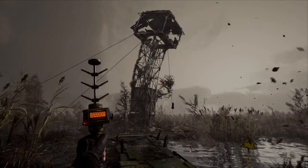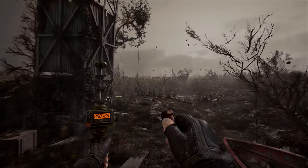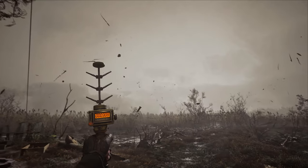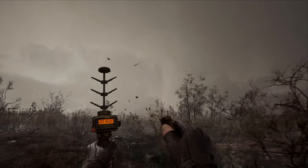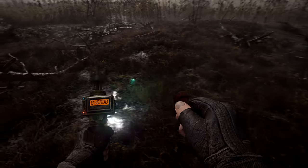Also, in this scene, you can see a brand new detector Skiff is using for the artifact hunt. Because of its form, it's called Gilka, which actually means a branch in Ukrainian. The artifact Skiff is going to collect is called Jelly. In-game it recovers your stamina.